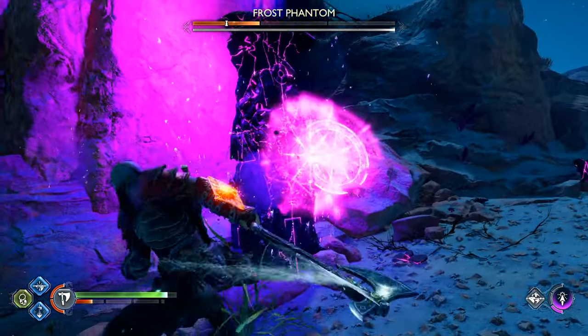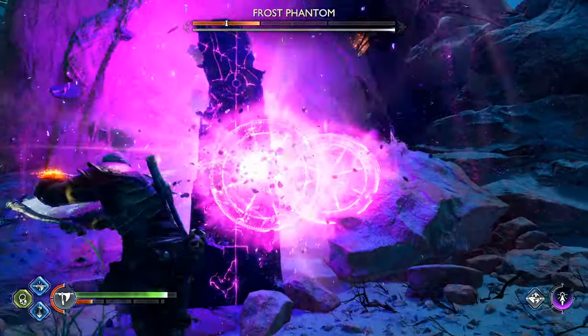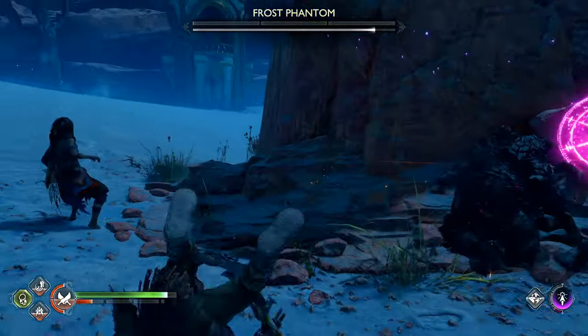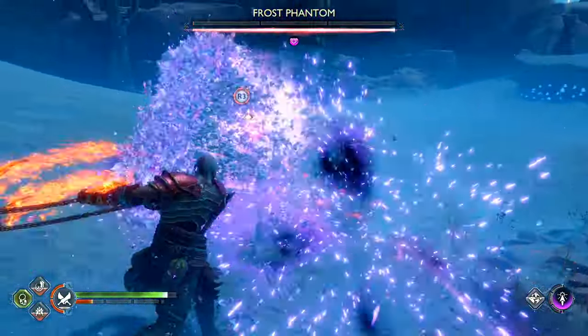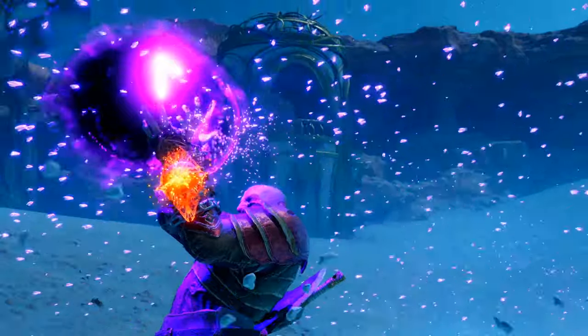After you destroy all three of these pillars, the Frost Phantom will pop up out of the ground in front of you again with the stun meter mostly built up already. Just top it off, do the kill animation, and then boom — the fight is over.